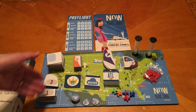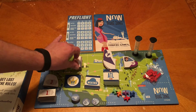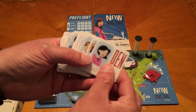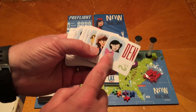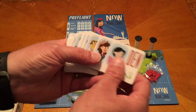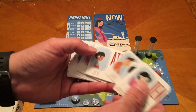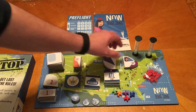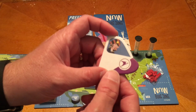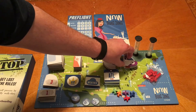All the passengers going to a certain location have the same image on them — so you'll always see the same lady on cards going to Denver, and a different character for all those going to DFW, JFK, Miami, Chicago, Seattle, and so forth. Also, on the back of your cockpit section of your airplane it tells you what the home city is — that's where your plane is going to start. In this case, the green player is going to start in Dallas-Fort Worth.